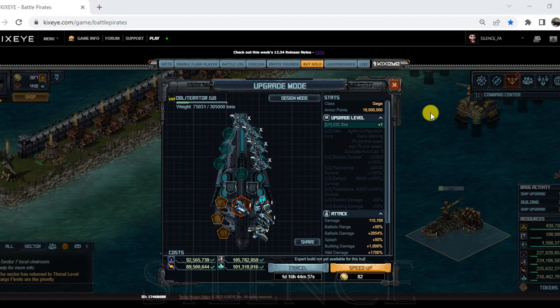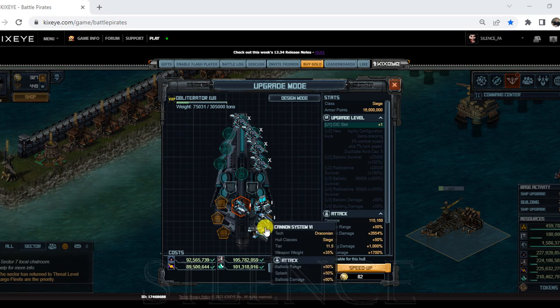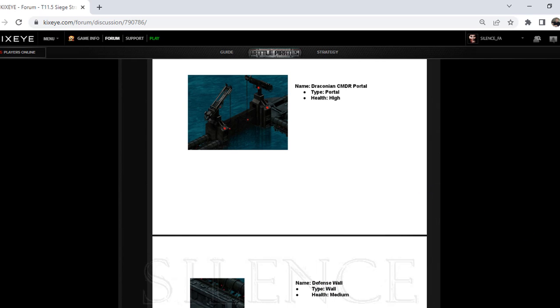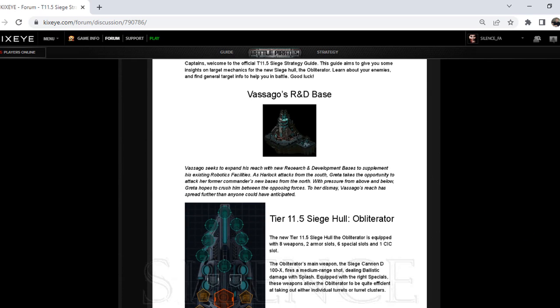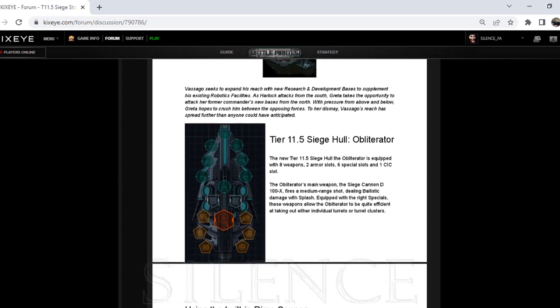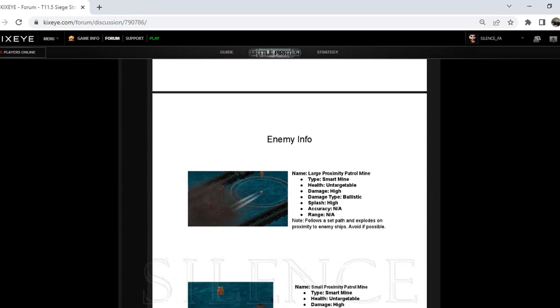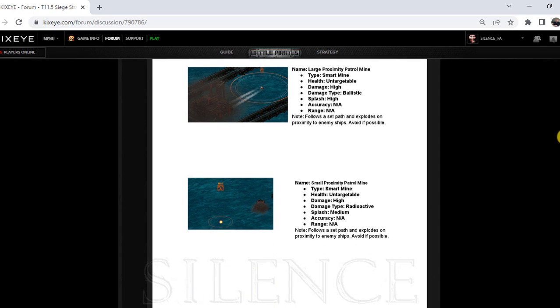Good day all. Today we will go through the build for the raid ship, but before I go to the build itself I would like to go with you all about the strategy guide that has been released from Kicksei. I think it was during the VXP target, and it will give information about the ships itself as well as the VXP target, which will give us indications about how the target on the raid will be.